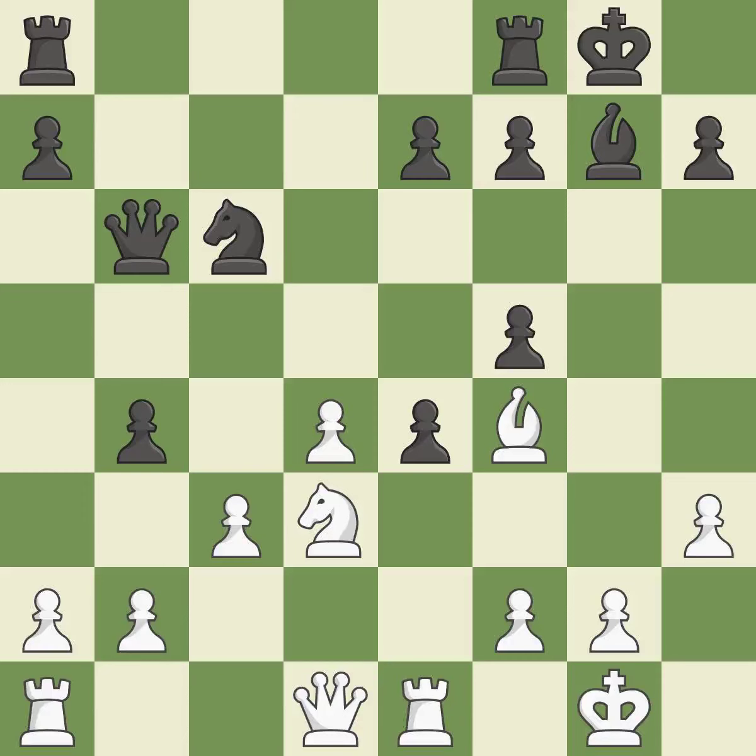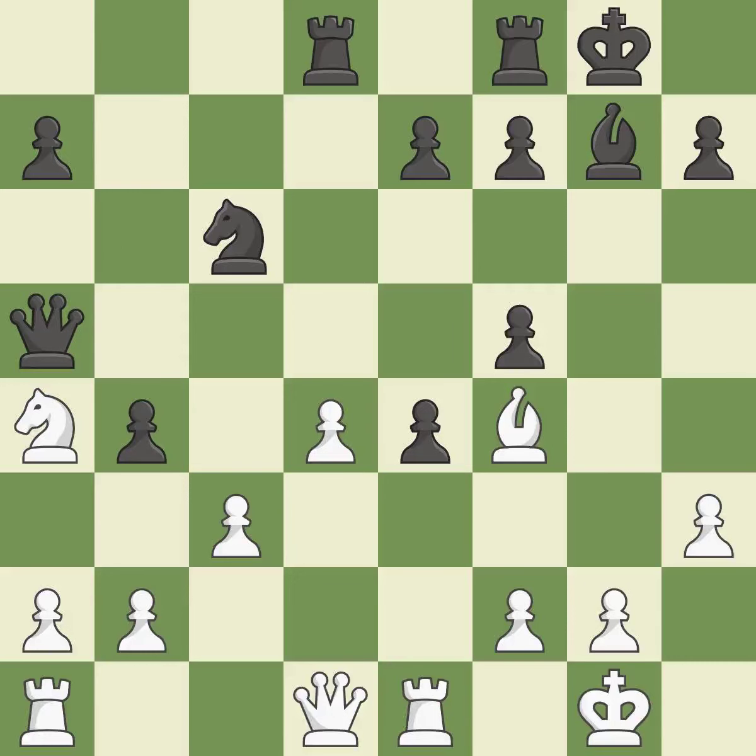It is a mistake. The recapture is quite good. This poses a fork piece threat, but the response is incorrect. This activates a rook by developing it off of its starting square, and stops the opponent from being able to fork pieces — a good move. This loses a chance to imply that winning a pawn is possible, which is incorrect. This misses a better way to move a queen to safety, allowing the opponent to take an outpost with a knight — an inaccuracy. There was only one good move in that position.